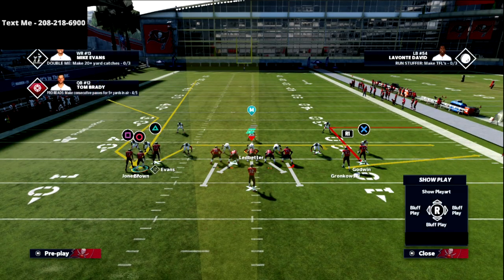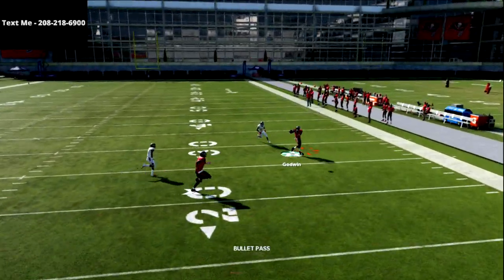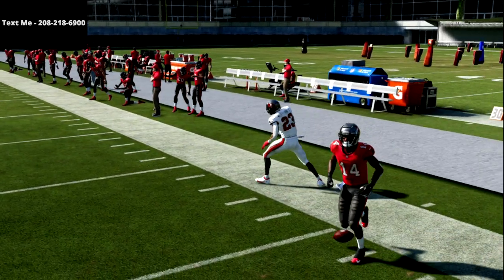If you're in regs and don't have hot route master, just put him on a smart-routed out route similar to a flood concept. Don't put Evans on a slant because it messes up the spacing. As you can see, easy read against man — plus you've got your two drag routes which will get open as well.